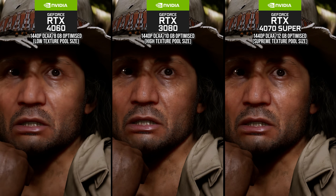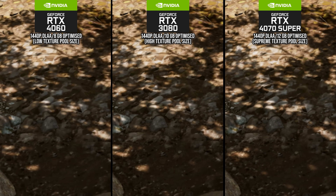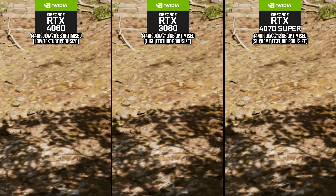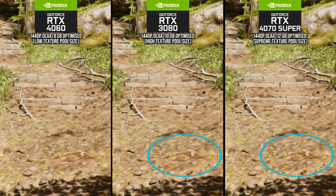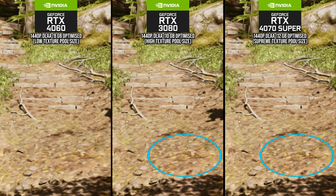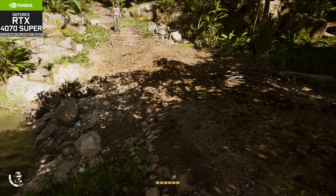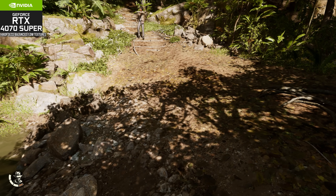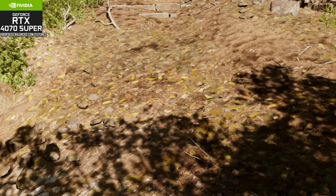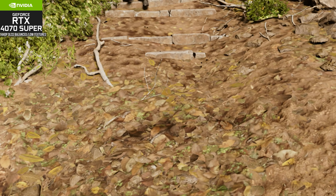The one area where high will typically fall below supreme is on distant textures. The textures closer to the camera on the RTX 4060 on low are lower quality than those on the 3080 and 4070 Super. But looking into the distance in the same shot, the 3080 on high has slightly lower res textures than the 4070 Super using the supreme setting. The low setting can also have textures up close that are low quality, and you can walk forward and see a definite line along the ground where the mip is changing obviously as it is liberally streamed in.